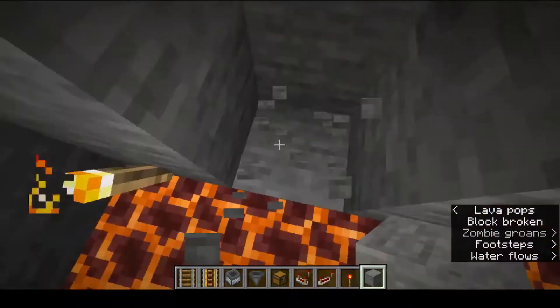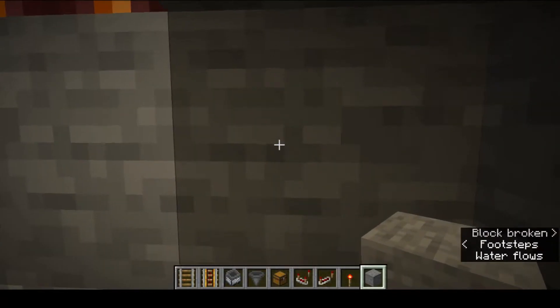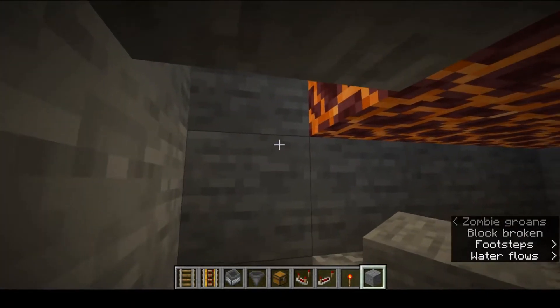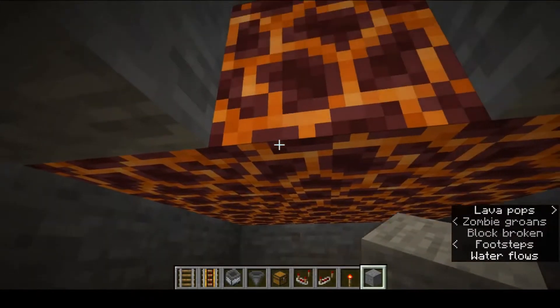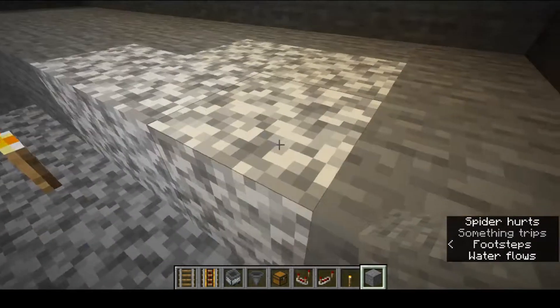Once you've got that, come down to the corner here and mine underneath. Go one, two, three — one, two, three — and do that for the entire length under here, clearing out the underside of the magma blocks.